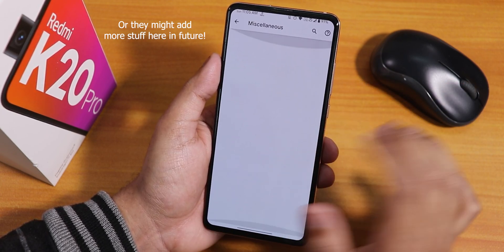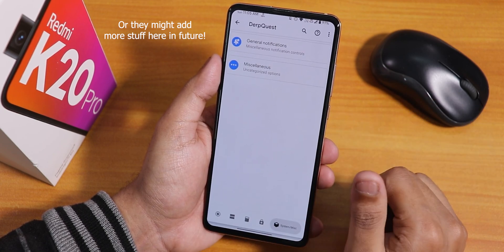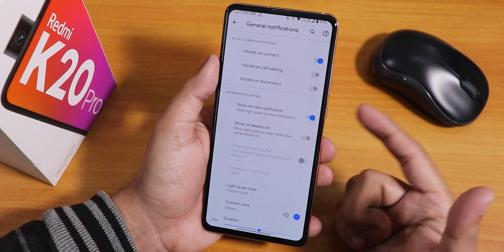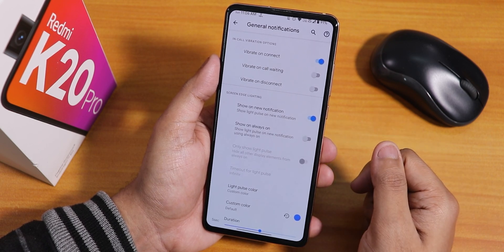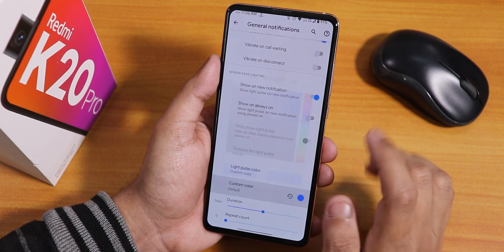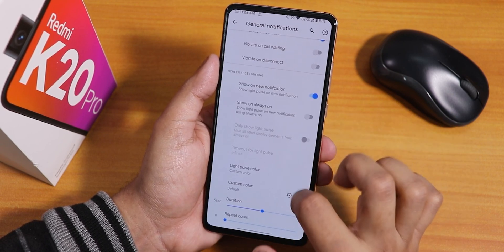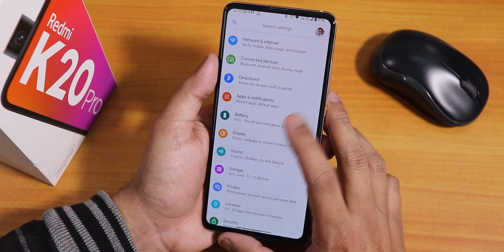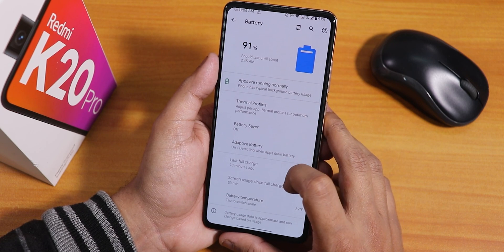The miscellaneous settings panel appears to be empty — this might be a bug as nothing shows there. In general notifications there's in-call vibration for connect, call waiting, and disconnect. There's also edge lighting with a default or custom color changing option.